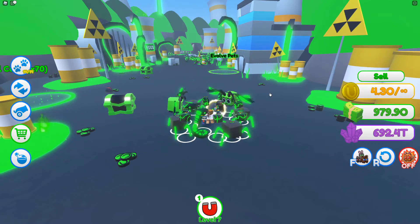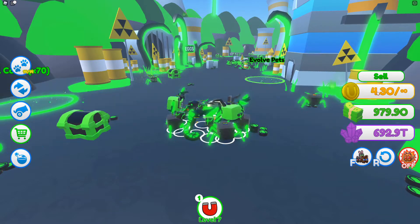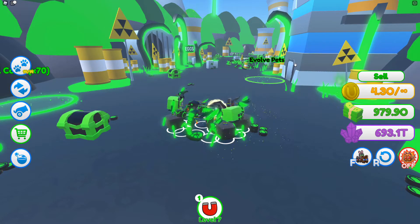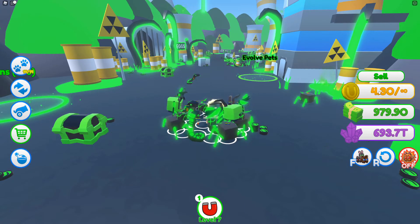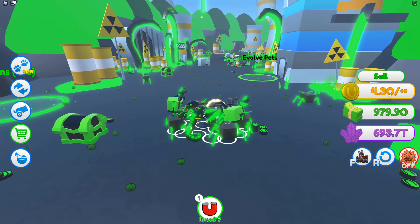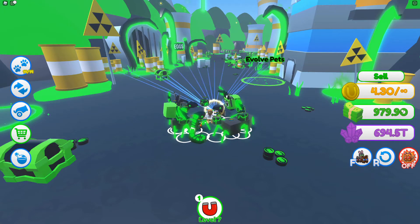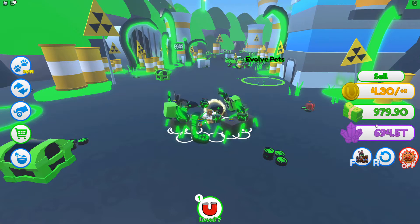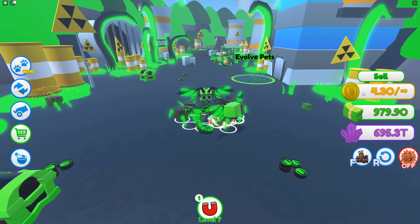Hello, this is Kane and today we are just doing short videos on selling and a little bit about the new updates — volcano updates. Right now we have 4.30 coins and 979.90 money and crystal. As you can see, we are very close to 7 trillion, so we're gonna sell our coins and see what we get.